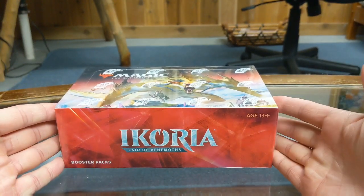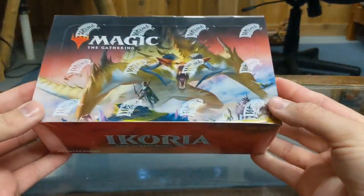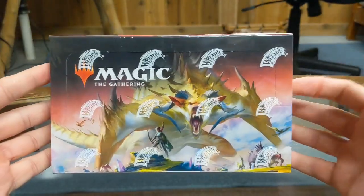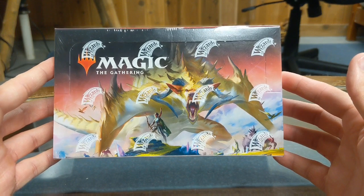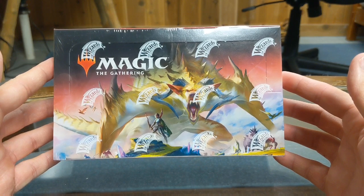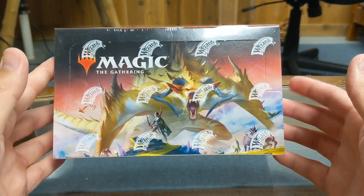Welcome back for round two of Unboxing Magic: The Gathering. This time we are unboxing a whole booster box of Ikoria: Lair of Behemoths. Frank Geiger made a good point that if you just find what you're interested in, you can go buy the duplicates, triplicates, or quadruplicates that you need as individuals from your local game store as well.